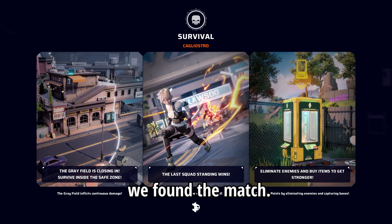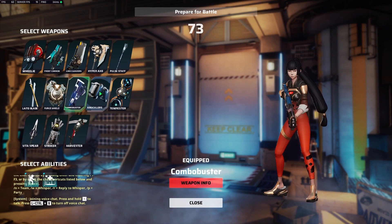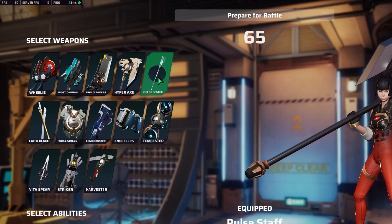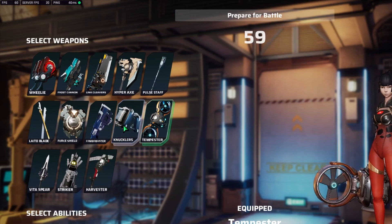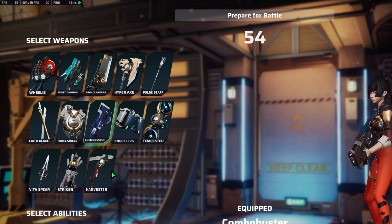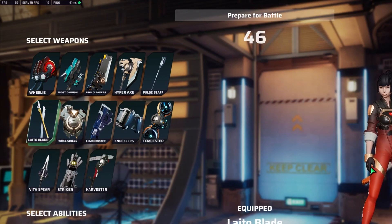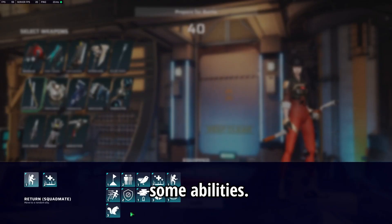There's a bunch of weapons to pick up initially: the frost cannon, link cleavers, hyper axe, pull staff, tempester — which in the tutorial was the worst weapon — knucklers, combo buster which is literally a shotgun, harvester, striker, force shield which is like a tank, the by-spear which is a healer spear, and the light-o-blade which is like a katana.